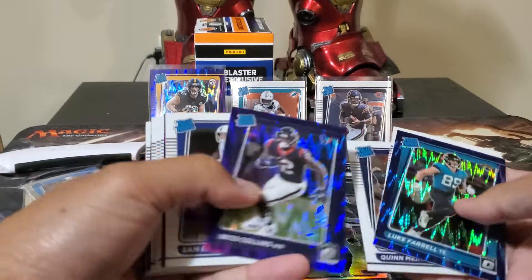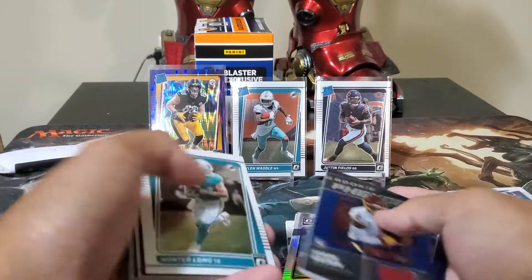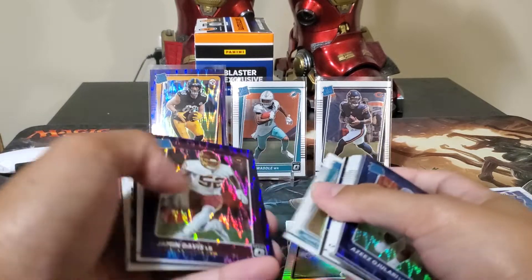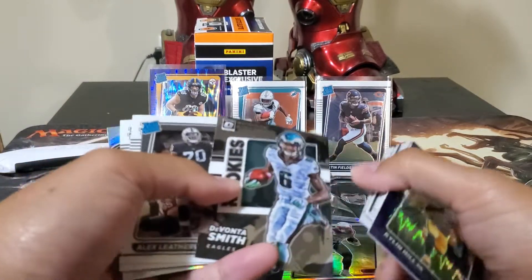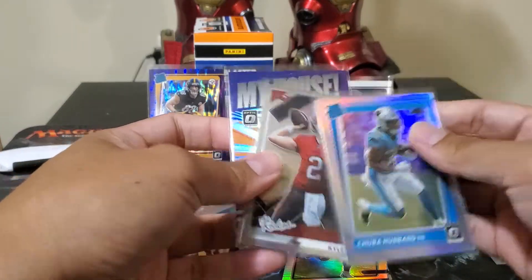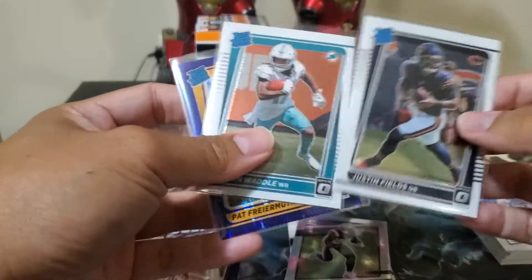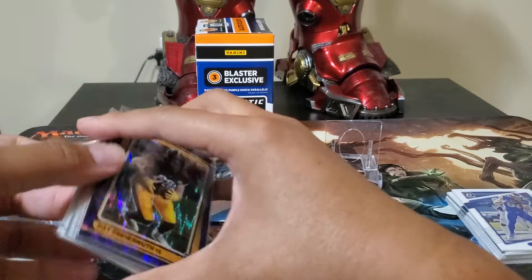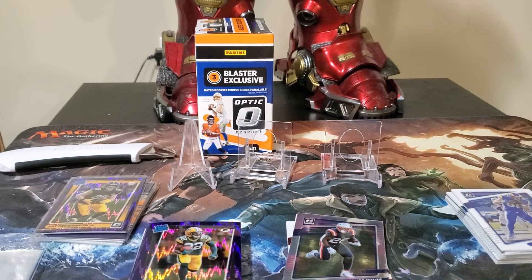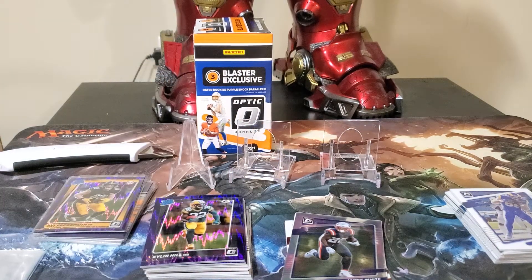Alright so we've opened two blasters — it's definitely a disappointing box or boxes, but it's not that bad. We got these purples and tons of Raider rookies. These are the purples I'll sleeve up — Devontae Smith, I guess, needs sleeving. We got silver Chubba Hubbard, Kyle Trask — the rookies, My House Lamar Jackson, and my only quarterback good rookie Justin Fields, Jalen Waddle, and Pat Primus. I'm gonna sleeve all the purple guys. I'm not sure if I'm gonna buy another box if I have the budget. Thank you for watching and see you guys next time, bye!